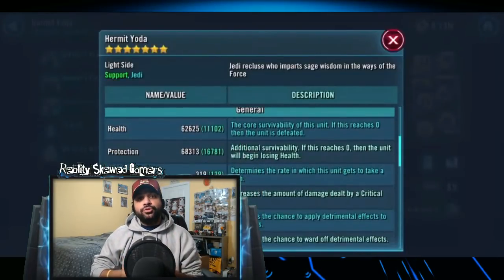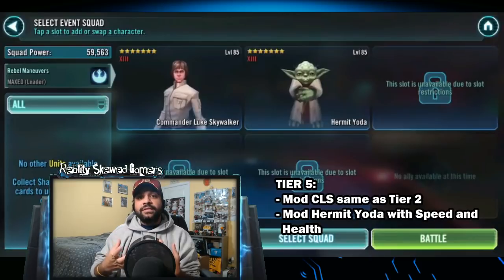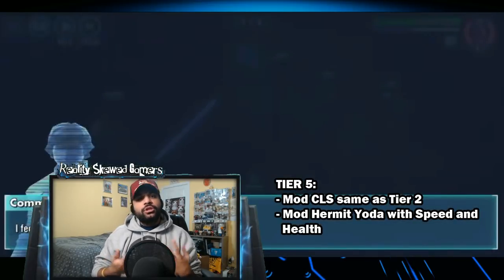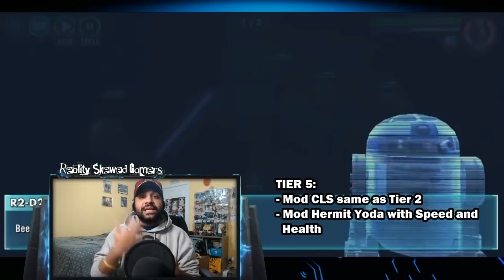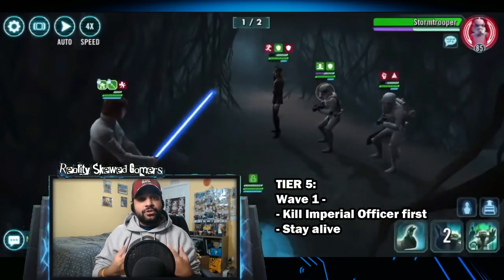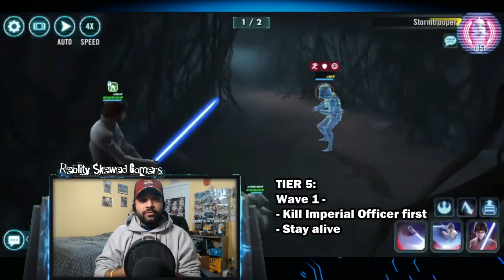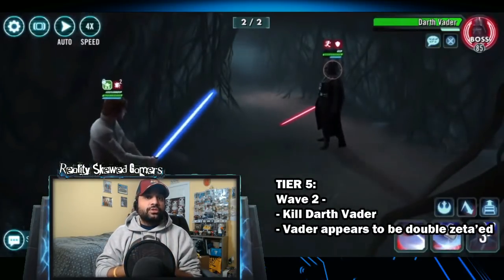Tier 5 is going to be you using your CLS along with Hermit Yoda. Both of these are fairly simple in terms of modding. CLS is going to have the same damage-focused modding from when he fought the Wampa. Hermit Yoda you're going to do what you normally do — some speed and a little survival, because all he needs to do is get those heals off and pop on his Master's Training to CLS. In wave 1, try to kill the Imperial Officer first since he does a fair bit of damage if you let him go too long. In the second wave, Hermit Yoda will leave and you will be down to CLS versus Vader, but your modding of CLS should get you through this without any issue.